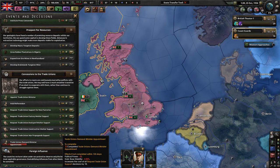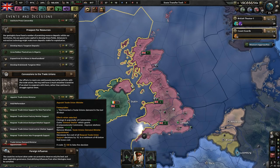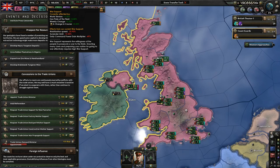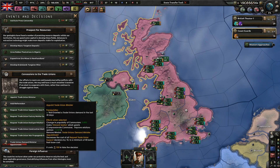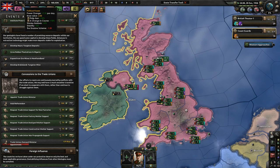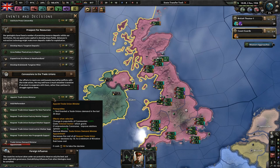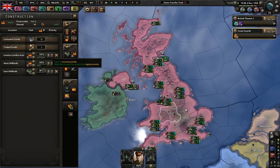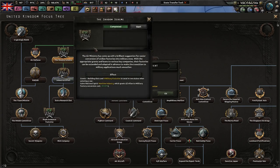I have to do this eventually. Trade Unions Demand Minister Appointment. I'm going to give it a couple days first before I do anything. I want to build up a little more political power first. Because as you become more communist, you will lose the amount of political power you gain every day. We have a real big boom to construction — which is great. Support of trade union construction workers. Shadow Scheme — so we'll get four more military factories when we go to war. Vickers MG and Stokes Mortar and better tanks.